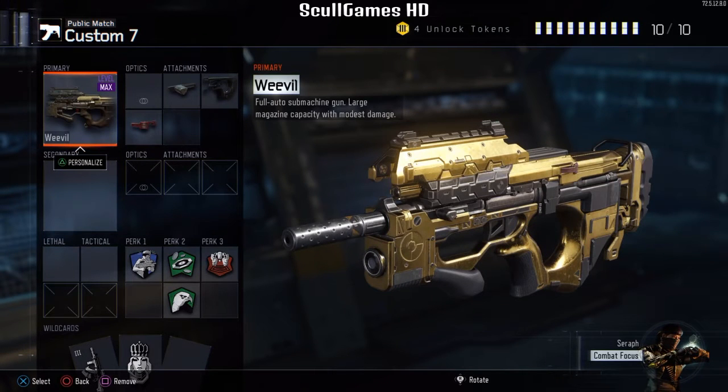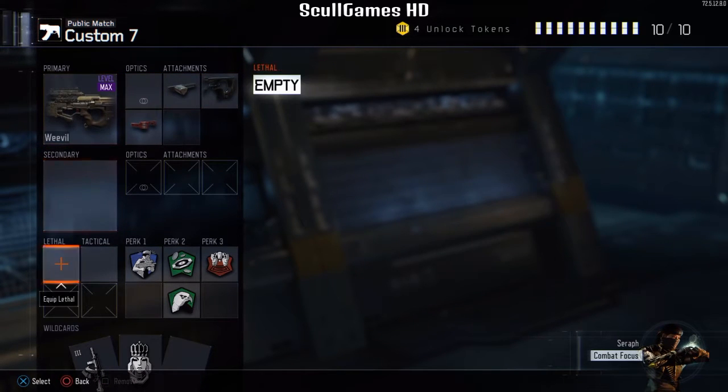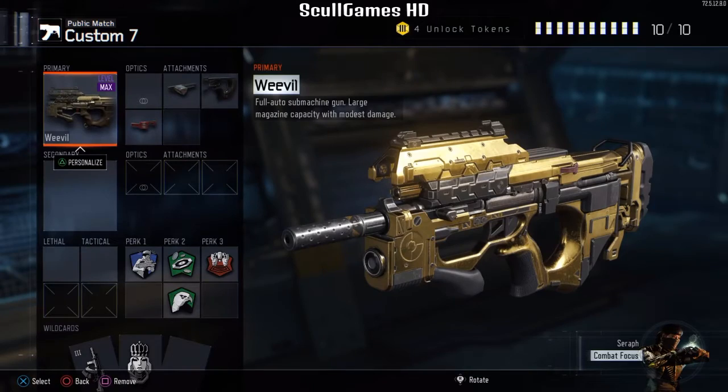Welcome back to another episode of the gun challenge. Today I'm using the Weevil with rapid fire, quick draw, and fast mags. I've also got six sense, anti-UAV, tracker, and blast suppressor. I'm gonna get into the game and see how it goes.